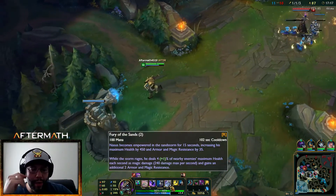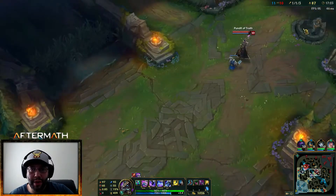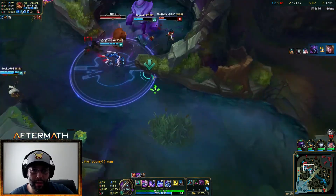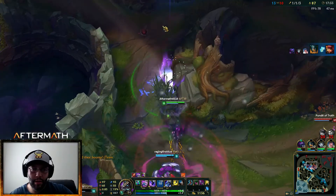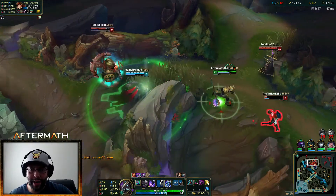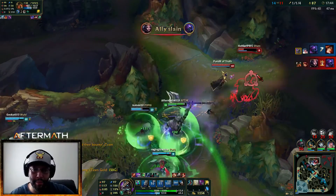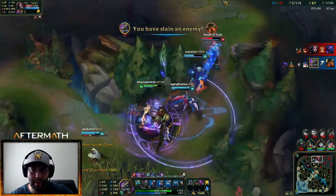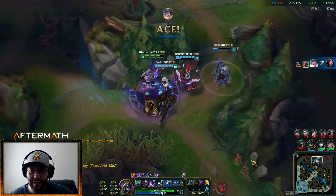My ultimate when I pop it gives me 450 health and additional magic and armor resistance by 35, and it ticks every second. She's going to flash out — come here, there we go. I'm going to pop this — there's one, let's get our chase on. And there is the ace!